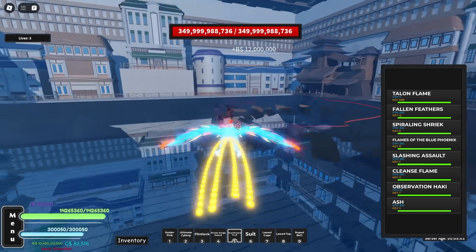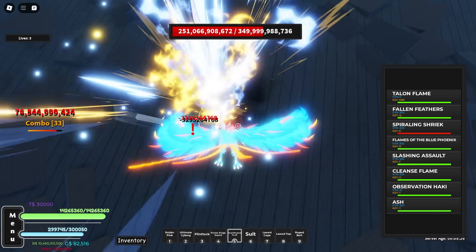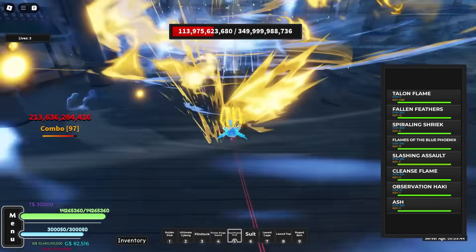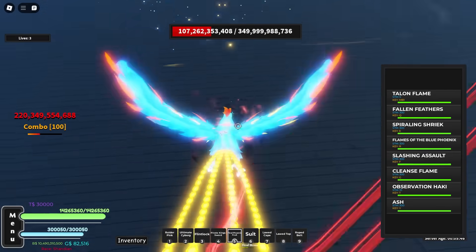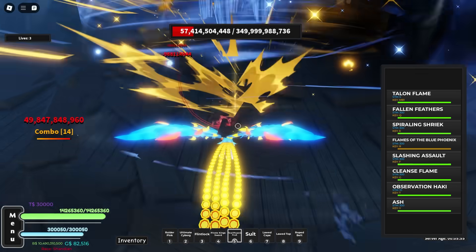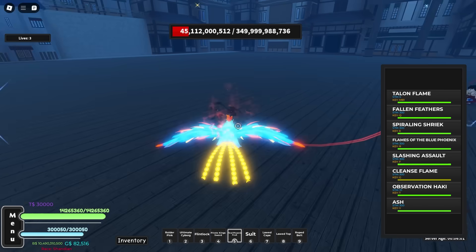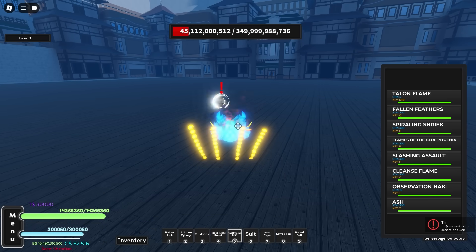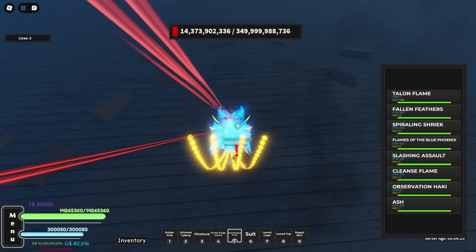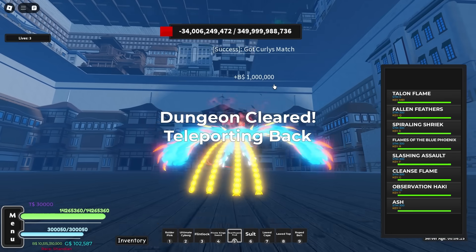We're back on the third wave — time to fight my boy Luffy again. I'm just gonna pressure up Luffy once again. Thanks to this awesome Final Phoenix Fruit, any damage he does to us just instantly gets outhealed. Just like that, he's already at half HP. I'm pretty sure my cleanse flame can do like 70 billion damage on a critical hit. I think it's a 30% chance to get the critical hit. Alright, our luck is off for a critical hit, but let's see if it works for the drop. We did 50 billion damage — and oh, we got Curly's match! That's one of the drops we needed.